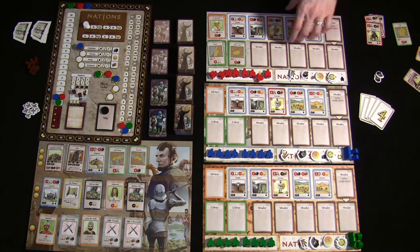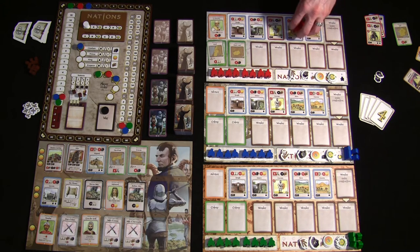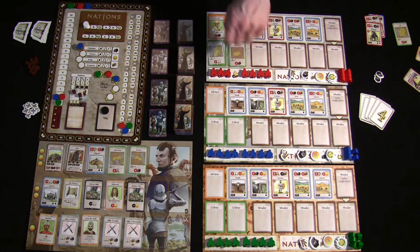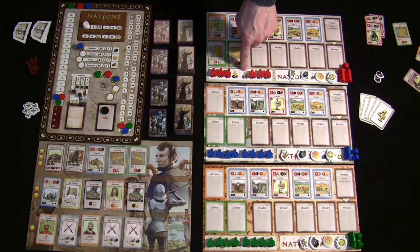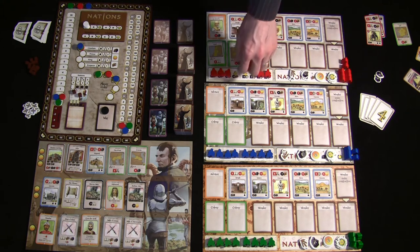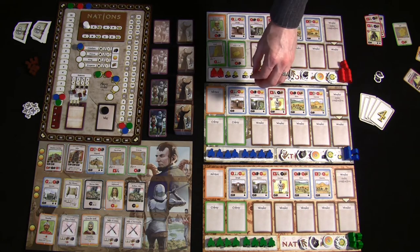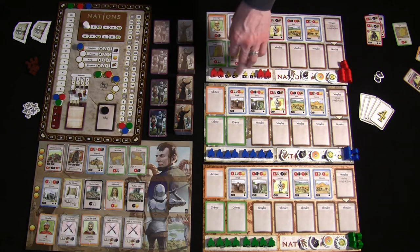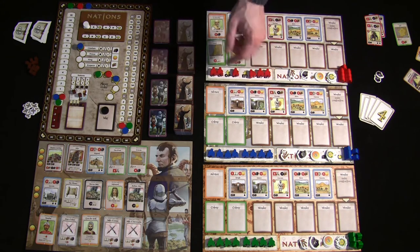Your five workers on the top of your board are available to place on buildings and military cards. The eight workers in the lower section are backup workers — they're not part of your nation until you actively add them to your workforce. Once added, they create a permanent drain on your nation for the rest of the game, either as extra food needed each round or a permanent stability penalty. You can choose which backup pool to return workers to if an event forces you to remove one.